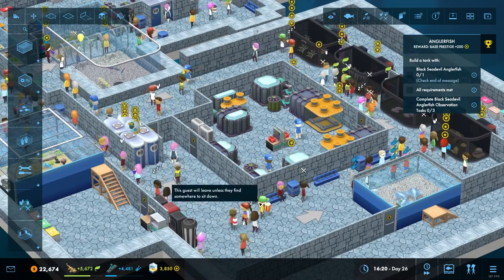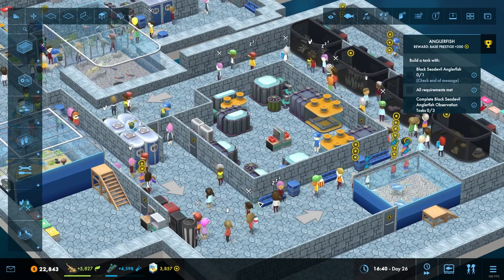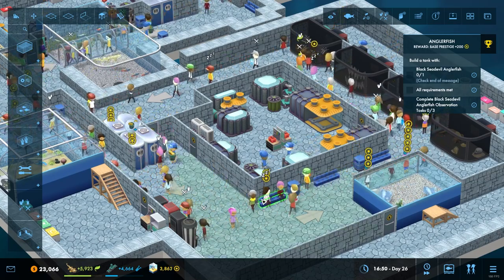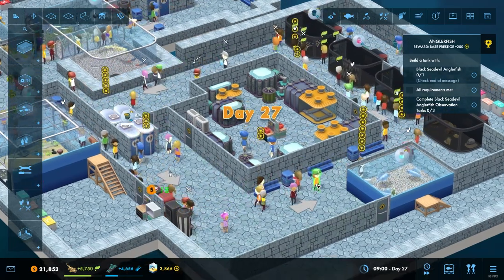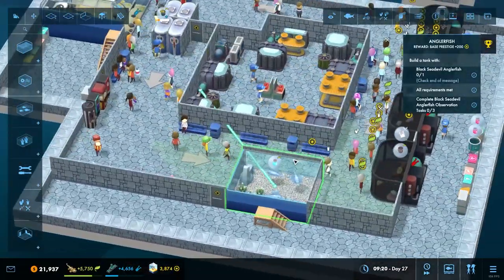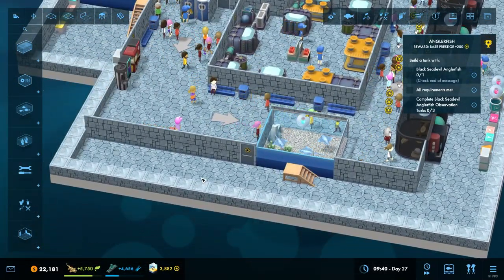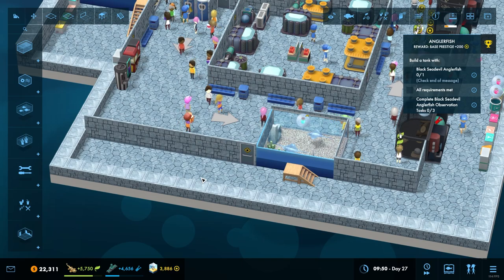Hello everyone and welcome back to Mega Aquarium — this is episode number eight I think. We are in the third scenario and we've got a lot done in the last episode. We had a bit of a DIY big build where we added in this area here and started to put things around the outside.